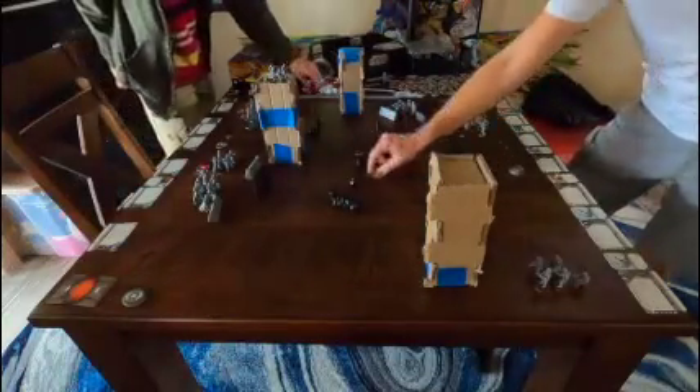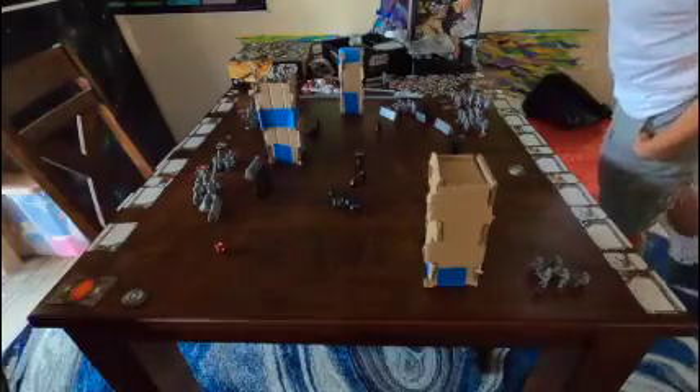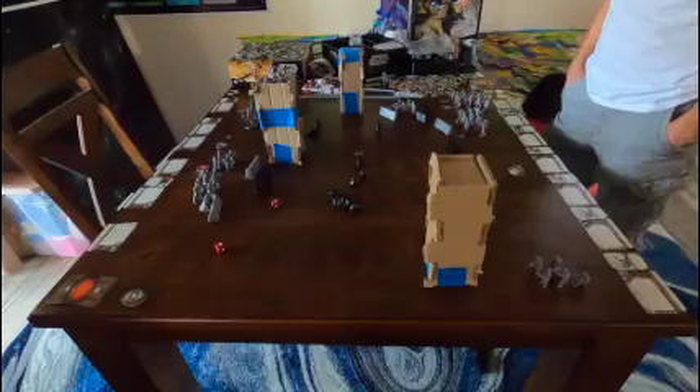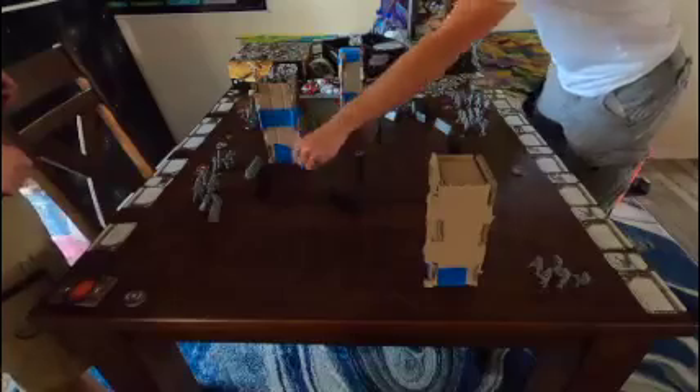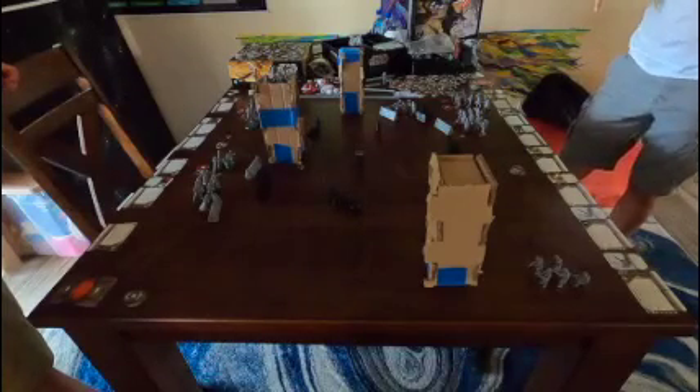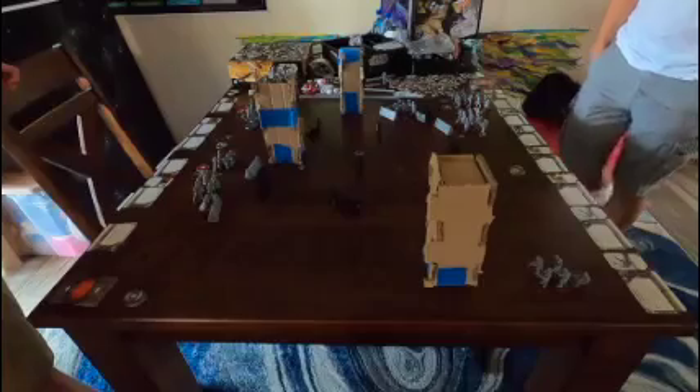Two defense surge — they have defense surge. That's why Death Troopers are super good, because of the defense surge. And then they get a suppression token, of course. How do they get rid of suppression? At the end of each round you remove one, and at the start of your activation if you have suppression tokens you roll white defense dice for each suppression — for each blank, you don't remove one. At the end of the round, you always remove one.